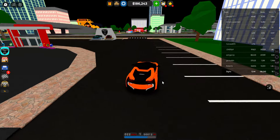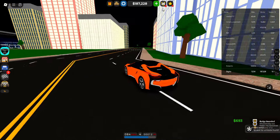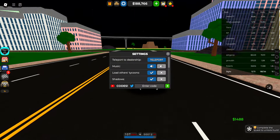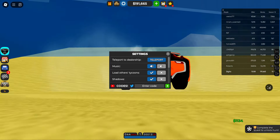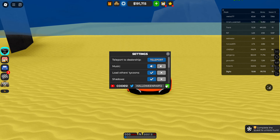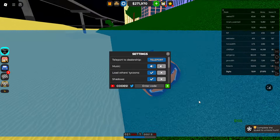I'm about to show you all the new codes as well — there's actually a bunch of new codes added into the game. The first code is going to be HalloweenPitPart2. Make sure to redeem this code if you haven't already. As you can see — 80,000 cash. We got 80,000 for absolutely free.